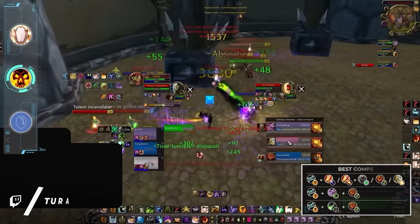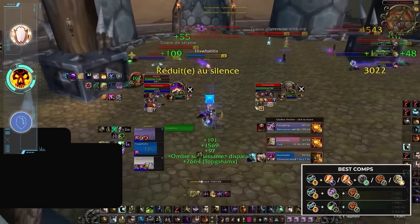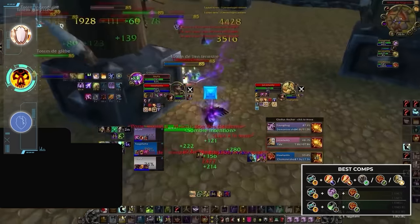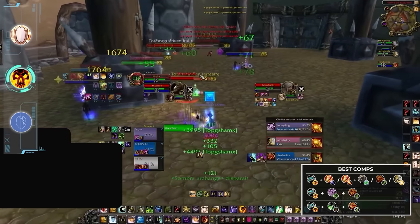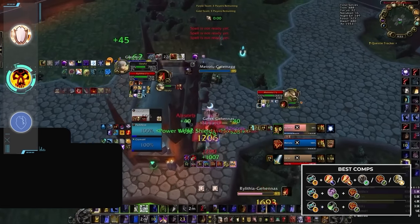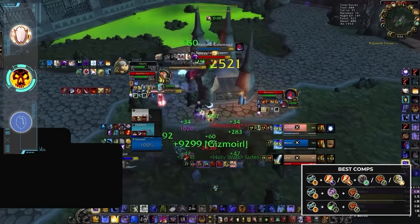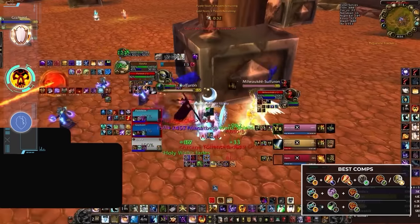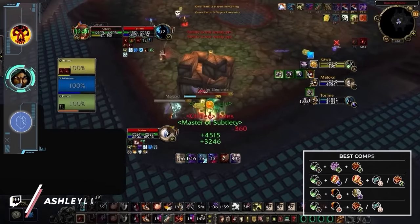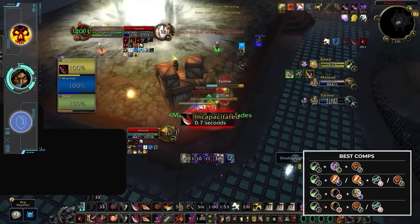Cata shadow priest is truly a jack of all trades but master of none. It offers a very well-rounded toolkit, having a good balance of spread pressure and single target burst, some of the best cross CC potential in the game, and one of the strongest utility toolkits to support their team. Shadow priests work best in comps that can complement different parts of its diverse toolkit — either playing shadow play for AoE spread pressure and more dispel protection, or leaning into setup-based comps like RPS or god comp. As the best melee in the game with a mortal strike effect, sub rogue is another spec with tons of high tier comp options including some of the best overall comps in the game.